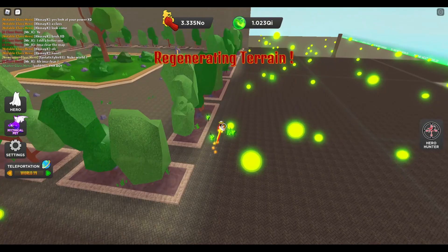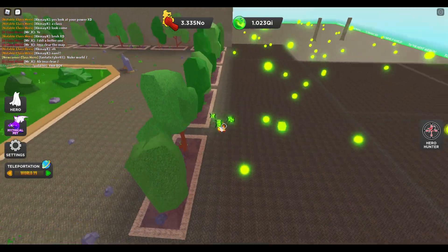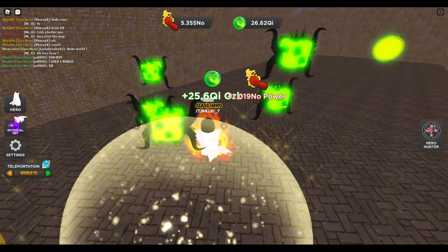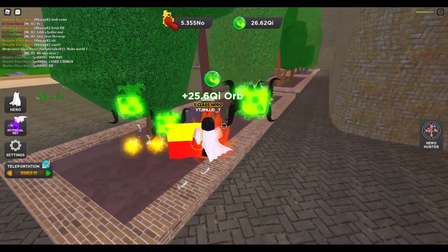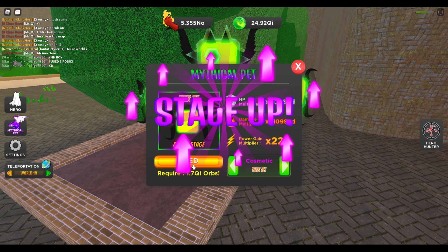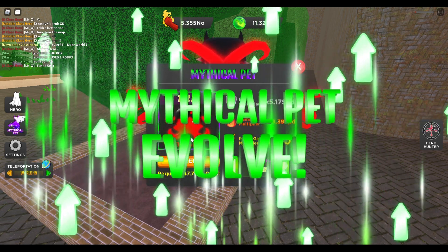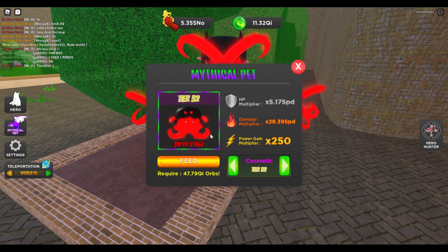I look through the wall — oh my god, no way, there's a cube right here! 26 Qi! And then I can literally just go straight here and get a ton of stages. Right there we literally just got a new evolution of the pet — a whole new evolution.